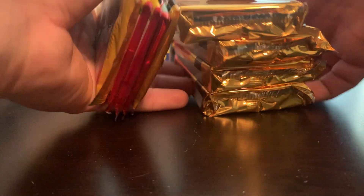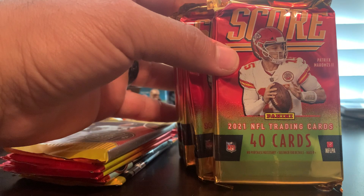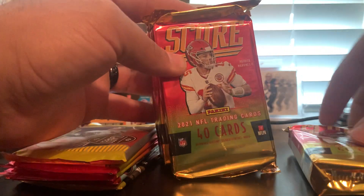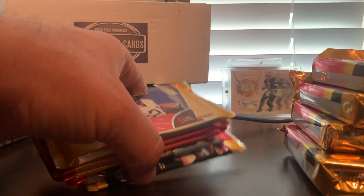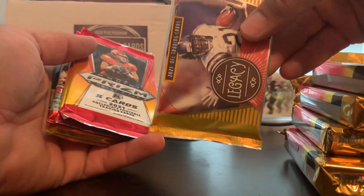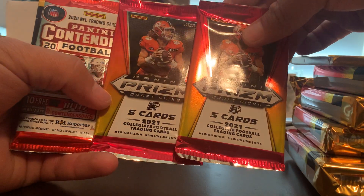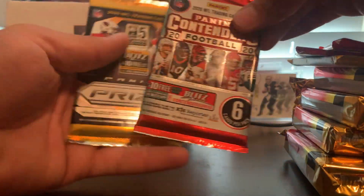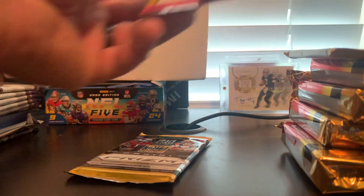Let's do football next. We've got four packs of Score. Considering there are four autos out of 10 packs, we have a good chance of hitting an auto. We got a Legacy, two hybrid Prism Draft Picks, 2020 Contenders, and Prism No Huddle.